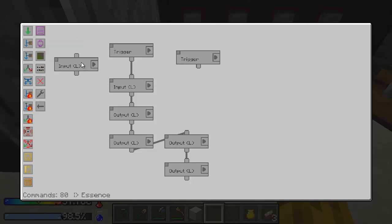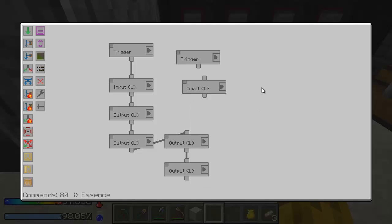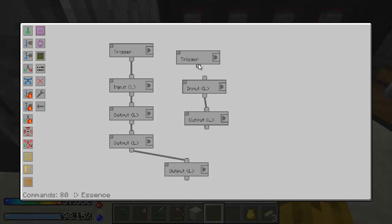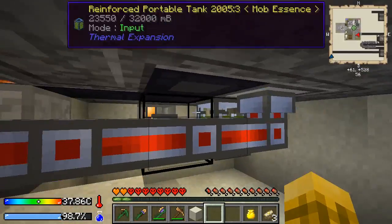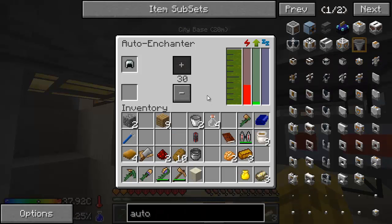Trigger, in liquid input. Tanks, reinforced tank. There we go, alright. This is enchanting. It takes 2590 work.